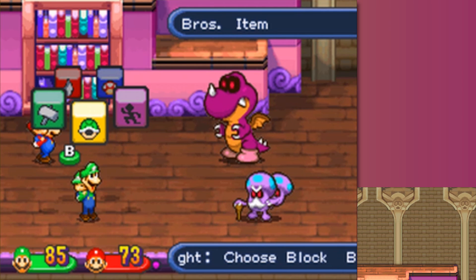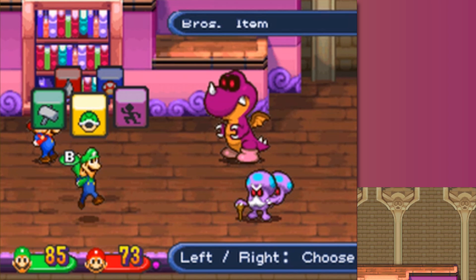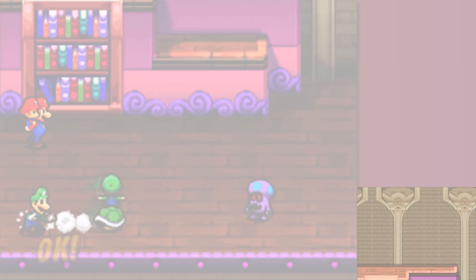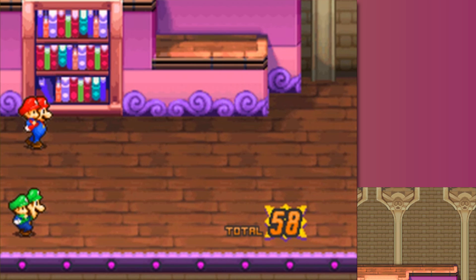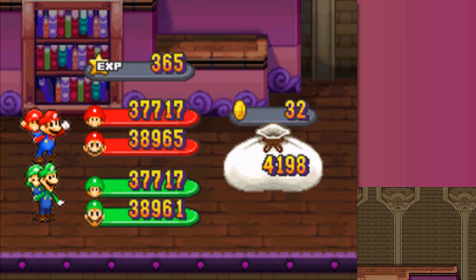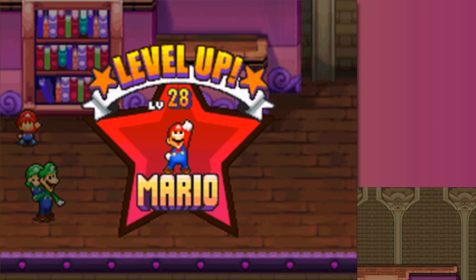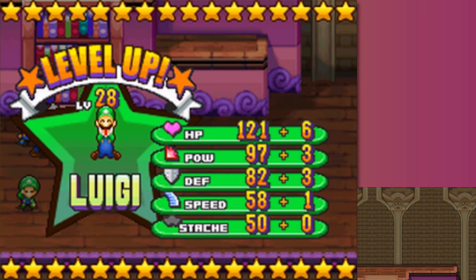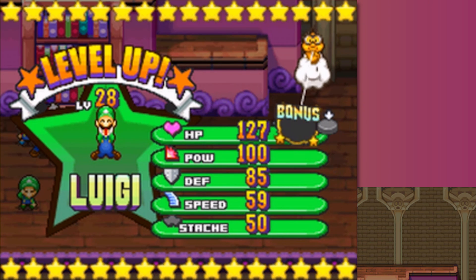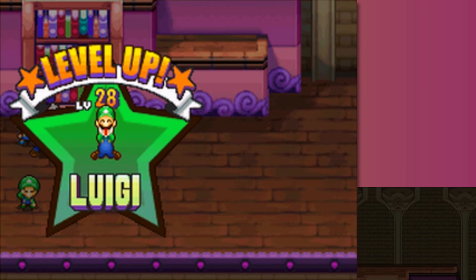It's good to know that the Shroob Rexes are capable of attacking alongside the Shroobsworths, because it's more chances to get the items. We're going to use mix flowers. Green shells are pretty good at taking out the intern Shroobs - don't need to waste any more powerful bros attacks. Might as well expend those things down to zero at this point because you sure as heck aren't using them in any boss fight from here on out. Mario gets a level up - plus two there.